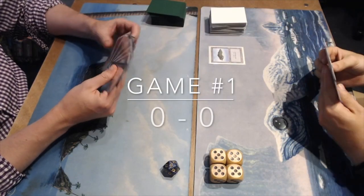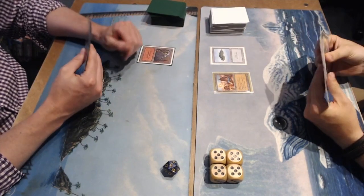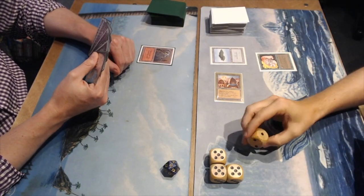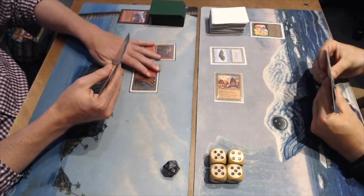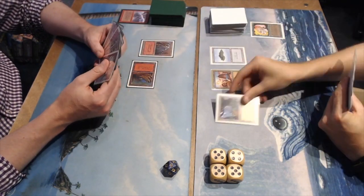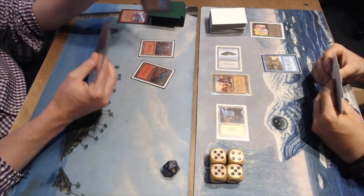Game number one, here we go. Island, pass. I'm on the play with the white sleeves. My opponent Joop is with the red deck with the green sleeves, strangely enough. Playing City of Brass, using it to cast a Llanowar Elf. Llanowar gets dealt with quickly by Chain Lightning - that makes sense, take that mana dork out. There's a Sinbad.